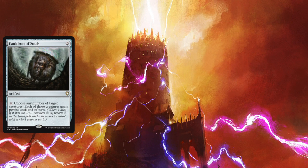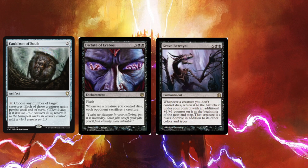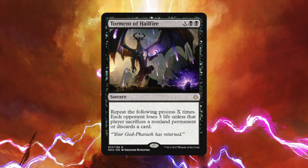Let's talk about the bombs in this deck. Cauldron of Souls is a great way to get our non-token creatures back for added value. Dictate of Erebos will make our opponents lose things when we're sacrificing our own things for value. Grave Betrayal and It That Betrays will let us steal our opponents' things that they sacrifice. As the game goes late, we might be able to close it out with a Torment of Hailfire.